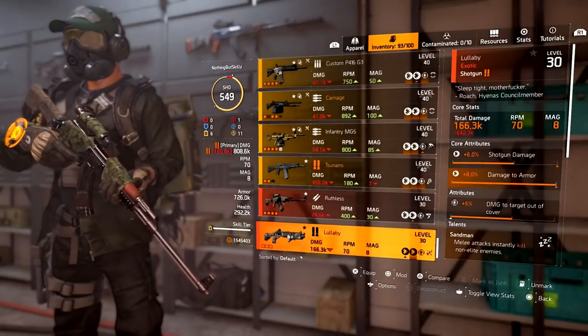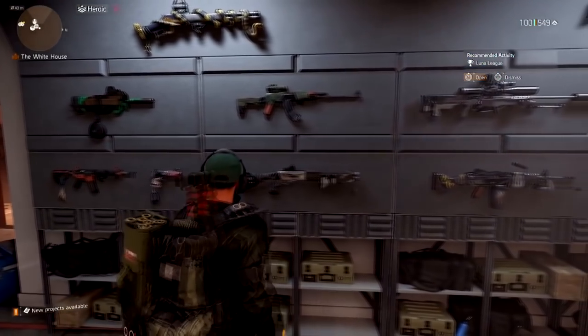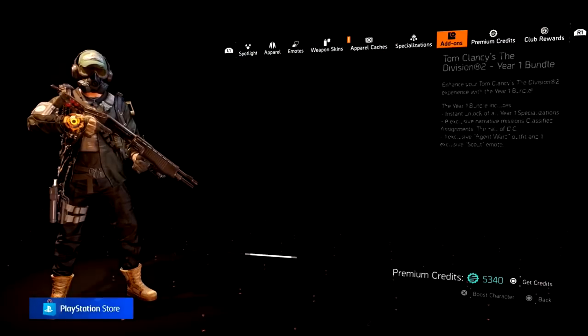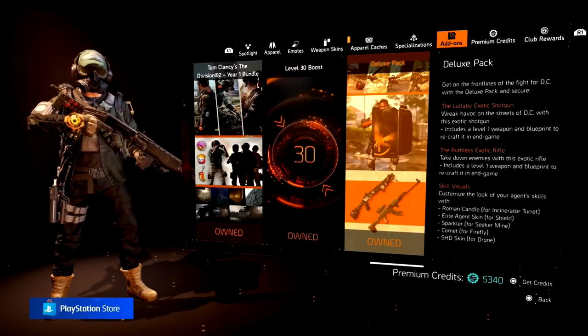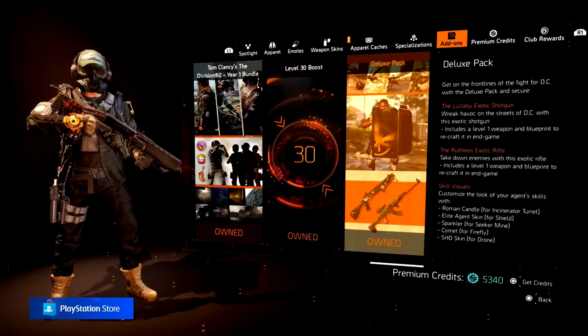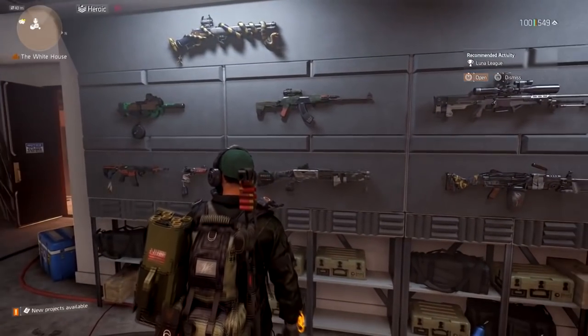There's also the Roofless, which is another version of the Merciless, and the Lullaby, which is another version of the Sweet Dreams — they are just skins. They occupy these two slots. If you don't see these two slots, that means you either didn't do the pre-order or you didn't get the add-on pack. If you're all about collecting everything and want the skins, you can get the deluxe pack. Remember, they're the same guns as the Merciless and Sweet Dreams, so you do not have to get this.